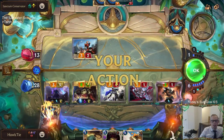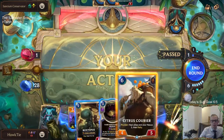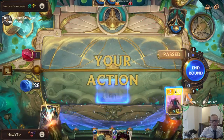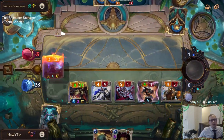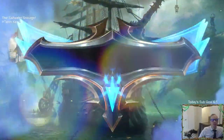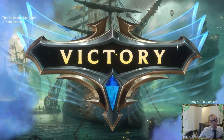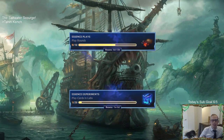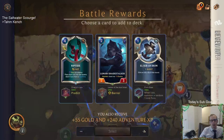Tahm Kench doesn't really need the Tough. All good - still at 28. So whenever you Bayou Brunch different cards, you do not get the keyword. We don't get to make Tahm Kench have Scout or anything like that - it just takes the stats. It takes the power and the health but not the keywords.